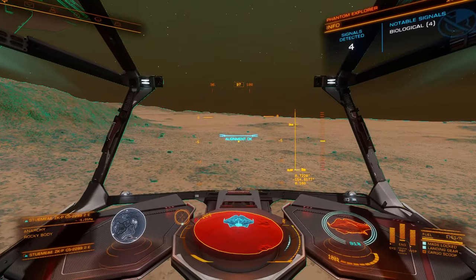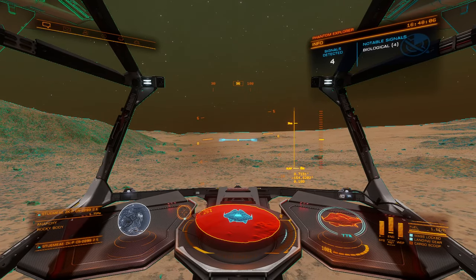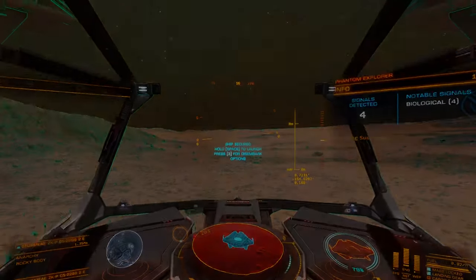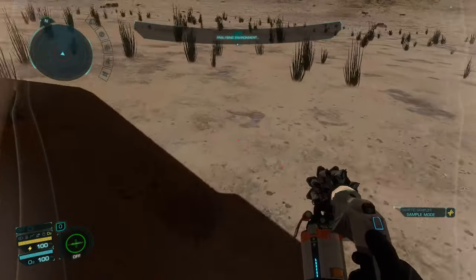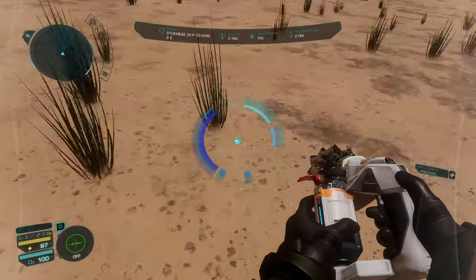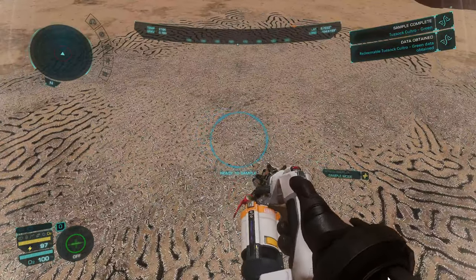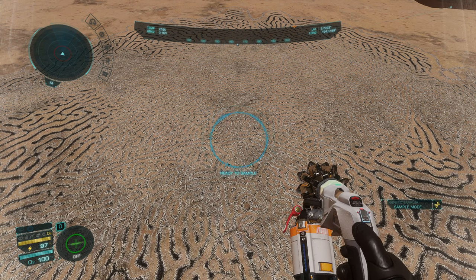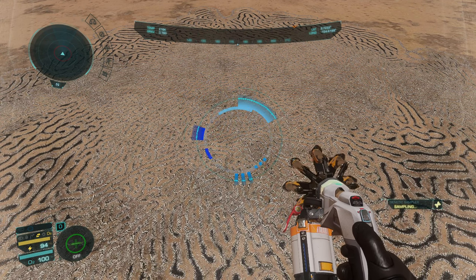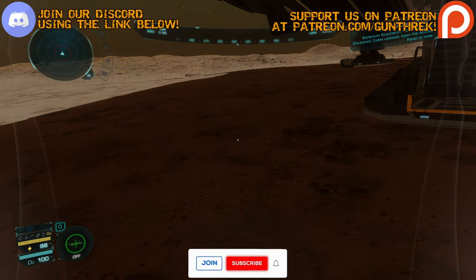I had to get all the way down to the ground to see it. They designed the exobiology stuff with the idea that you're supposed to get out in your SRV and drive around forever trying to find individual samples. There's bacteria there — maybe we'll grab that since we're here. This color is not significantly different enough, but since we're standing on top of one, might as well grab it. We're probably not going to be able to get the Fungoida. Alcyonium — that's not a very expensive one if I remember from the list; it was like halfway down.